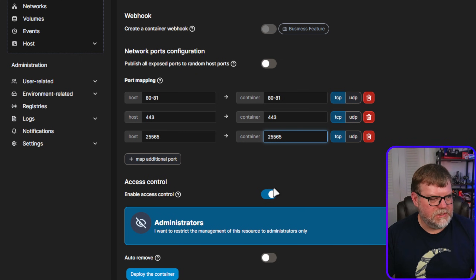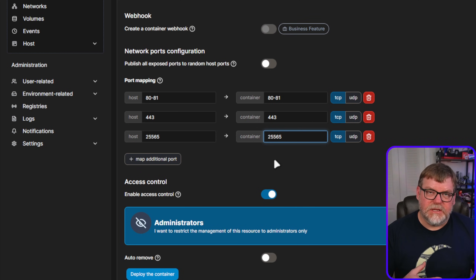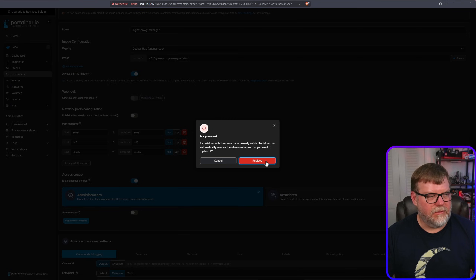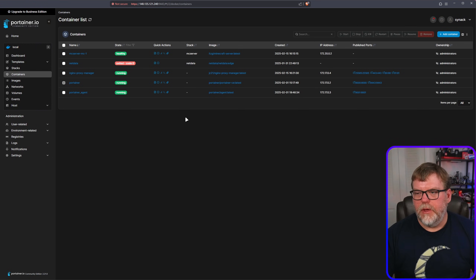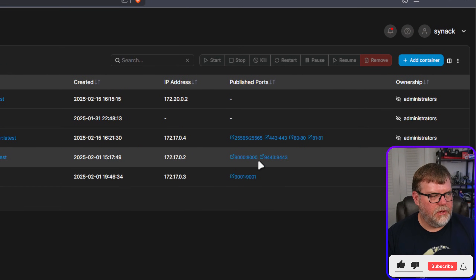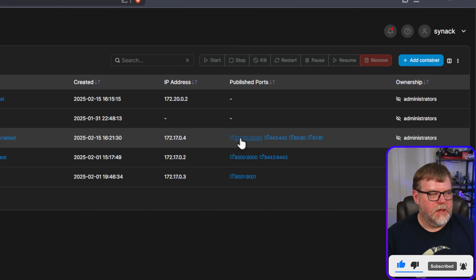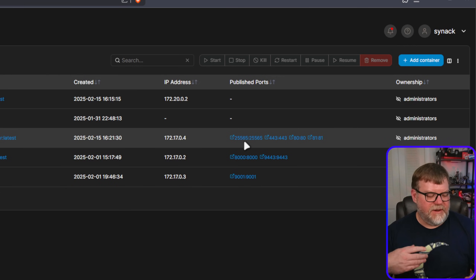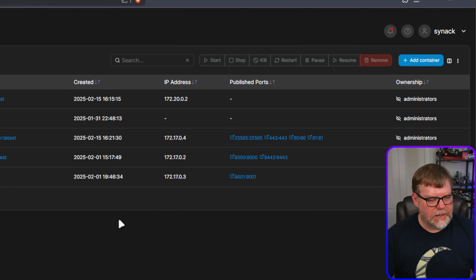If you're hosting on a VPS like Rack Nerd that's already internet-facing, this is pretty much all you need to do. If you're hosting internally and want to expose it to the web, you may also need to do some port forwarding on your router, but that's beyond the scope of this video. We've opened the port — let's hit Deploy Container and Replace. You'll now see the additional port open on the NPM container, mapping the public-facing port to the internal one.